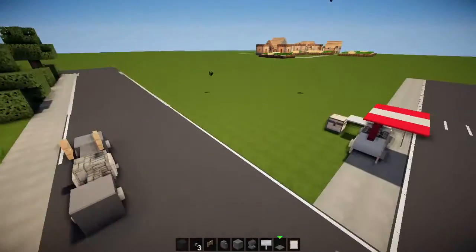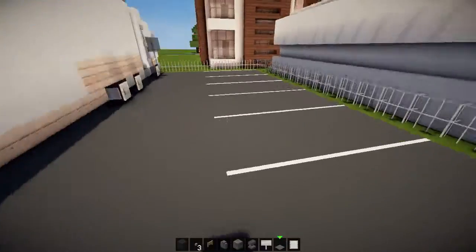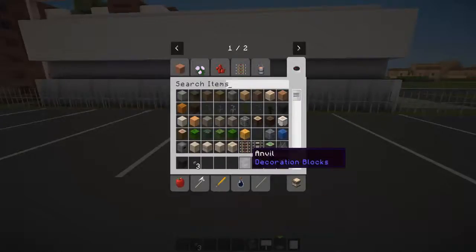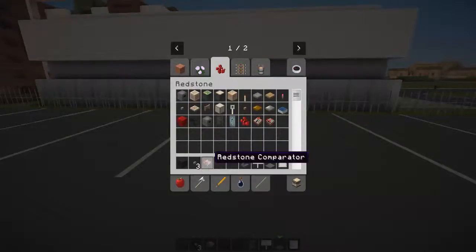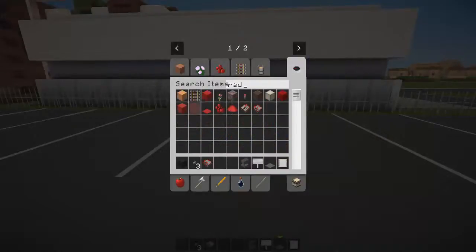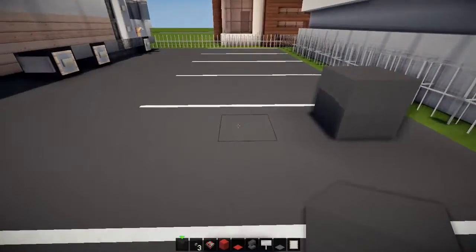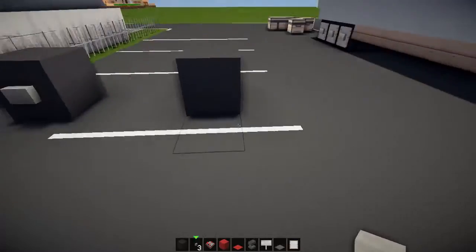Then we're going to move on to the second motorcycle, which I will be building, parked up in the car park over here next to our truck — because our truck needs another vehicle in here. So we're going to need the same black wall, item frames, a button. We're not going to need a fence gate, and not going to need any cobblestone wall. We are going to need an anvil, a redstone comparator, a block of red wall, and some red carpet. So for the second one: black wall, leave a gap of two in the middle, and one button, button, button, button.